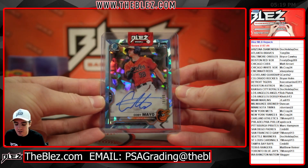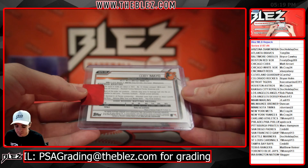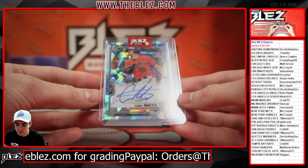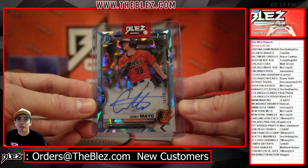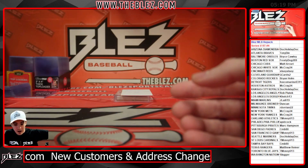Kobe Mayo here out of 99 on our Baltimore Orioles — first out of Bowman Chrome. Super cool Kobe Mayo out of 99 for the O's to Bryce. Out of 99, nice piece. We have another redemption — open a box of 2006 Triple Threads.